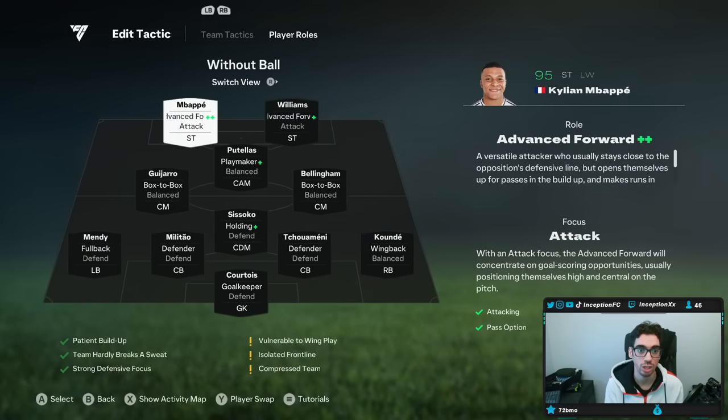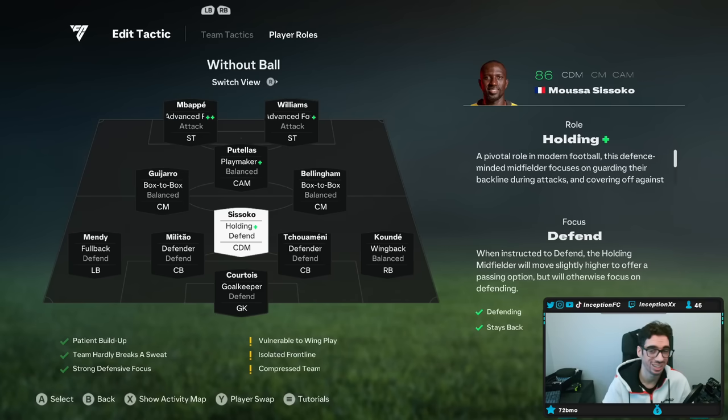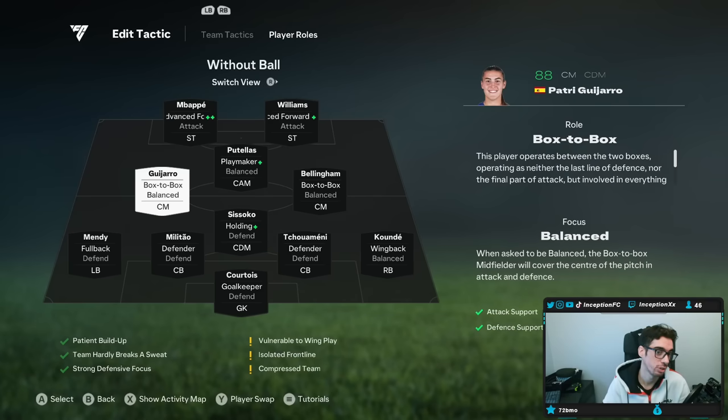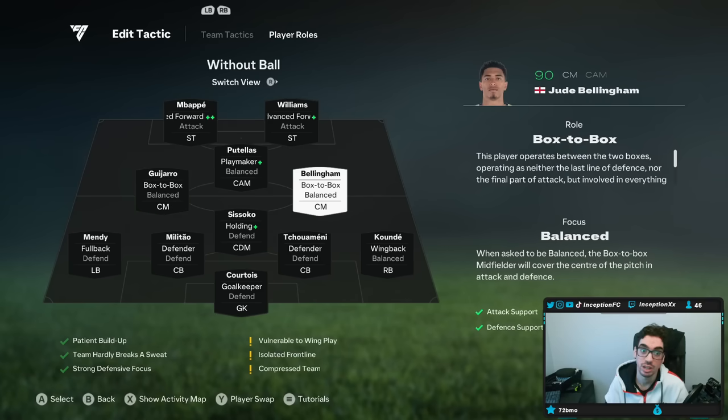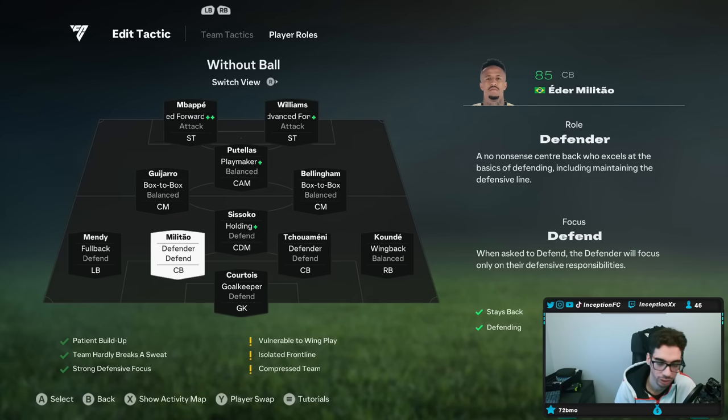For player roles: both strikers are on advanced forward, the CAM is on playmaker balanced — you could just use a rare gold there if you want. Sissoko, who is the CDM, is on holding defend. Both center mids are on box-to-box balanced. If you can get guys that actually have the role pluses on that, it's really sick to work with. I was using Bellingham and Guijaro and they got involved quite nicely.